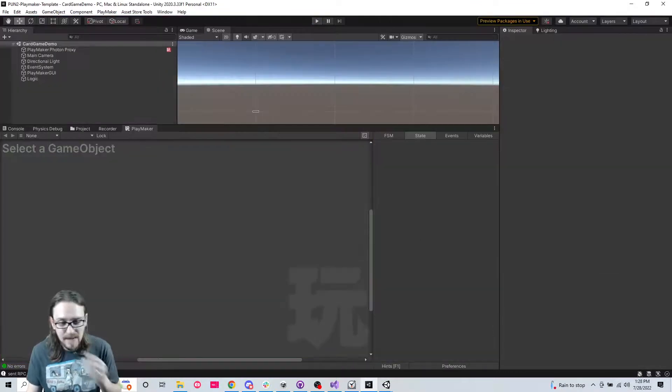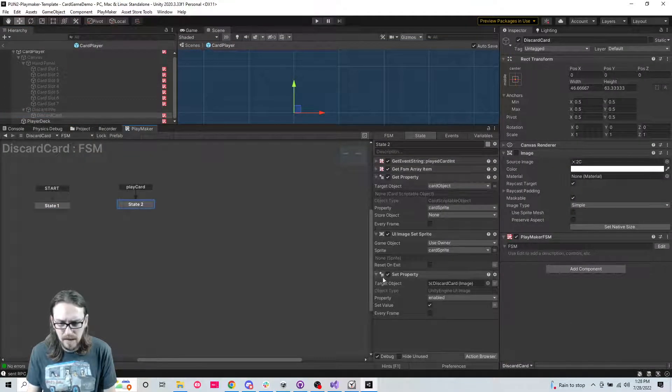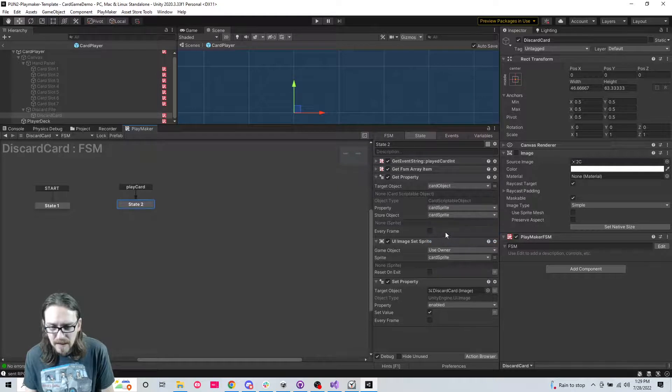It got 19, it got the seven of diamonds - but I didn't store it. All right, let's fix that. Discard pile Playmaker, play card - store this as card sprite. The property we are getting is the card sprite, stored as card sprite. We're going to set the owner of this image to this card sprite and make sure it's enabled.